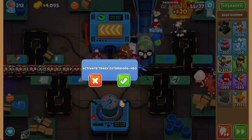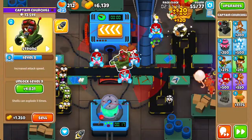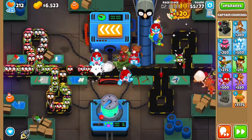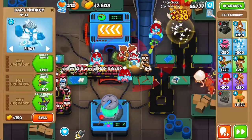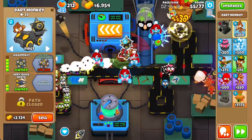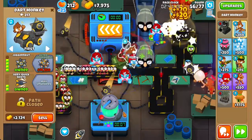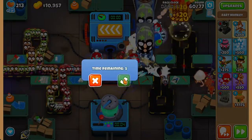The second the first MOB comes out to the T-Junction, activate the Track Extensions. From here on out, we're going to rely a lot on Track Extensions, so get ready for that. Going back to that Dark Monkey, we're going to go ahead and get an Ultra Juggernaut. Now send to round 60 and activate the Track Extensions as soon as you can.